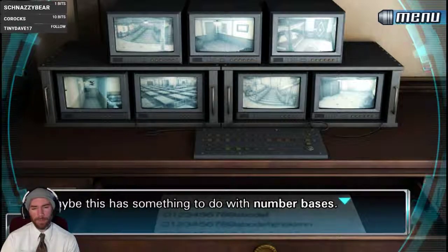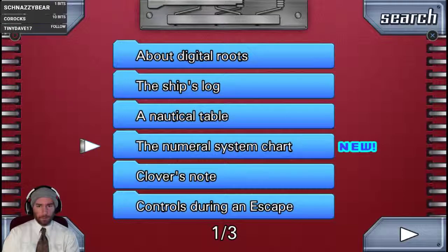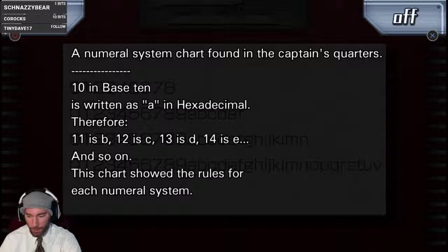To do with number bases — oh god, do we have to learn more math just to make this up make sense? The numeral system chart. We vaguely remember this — base 10, the hexadecimal — we learned part of this in the kitchen. Ten in base 10 is written as A, then eleven is B, C is 12, D is 13, 14 is E.